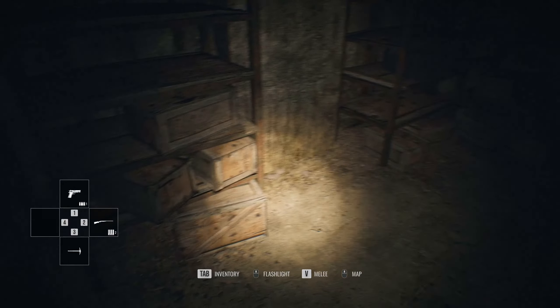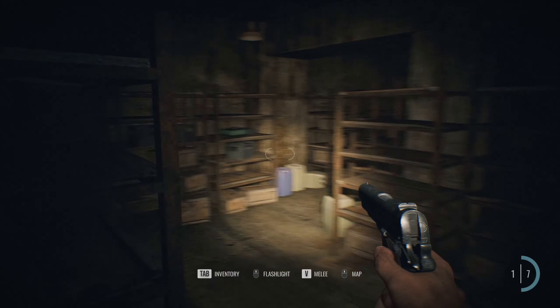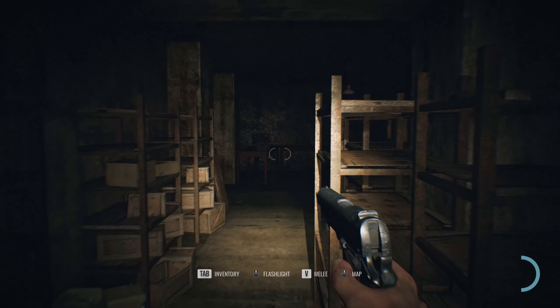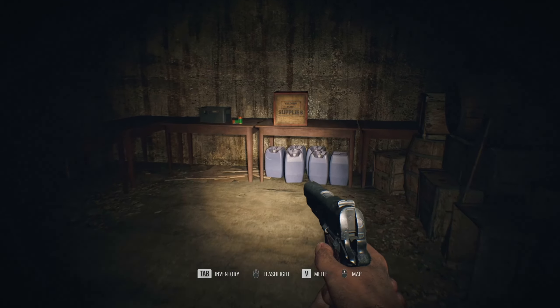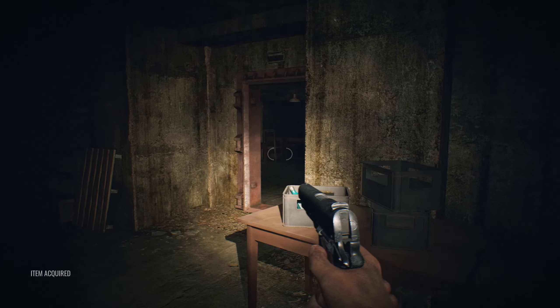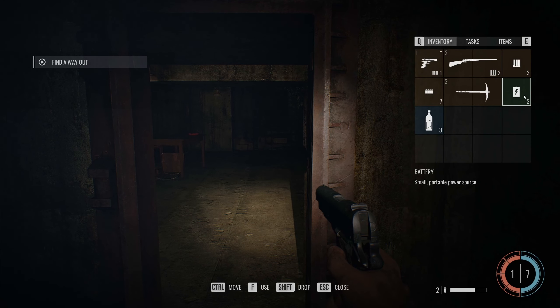V is melee, so I have to have the melee out. Okay, that is apparently aiming - you just zoom in a little bit. Let's see if there's any sort of lean... doesn't look like it. Item acquired.